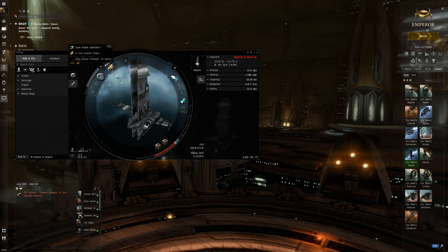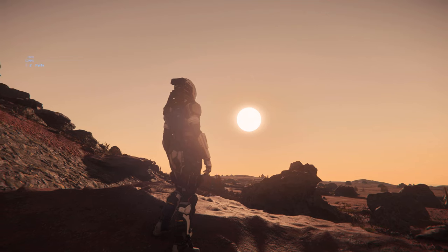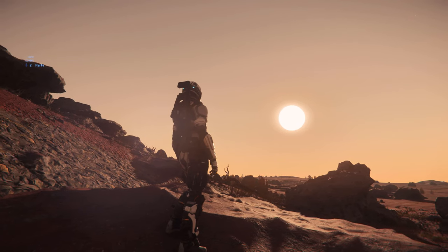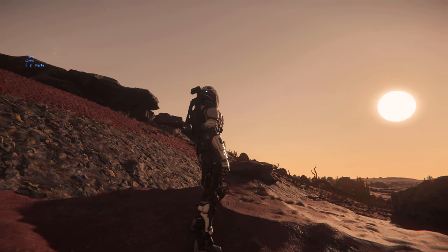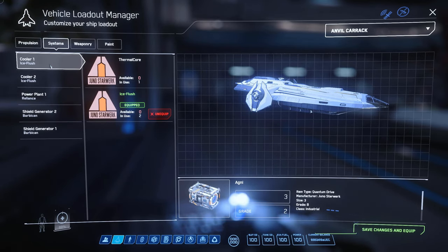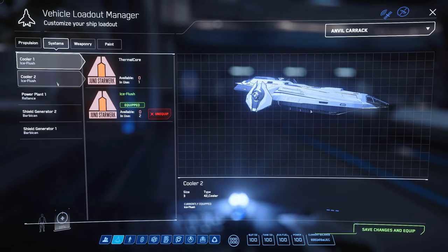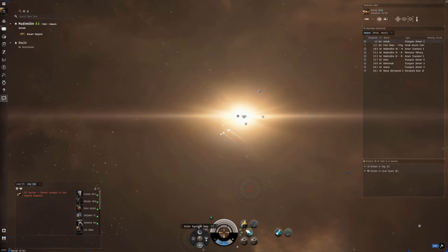Before heading out into space to explore, players will need to assess what they're looking for and the level of accuracy required. With that understanding, they will decide whether they need a long-range broad scanning probe or a short-range precision probe. Players also need to take into account that each probe type has a finite amount of fuel.